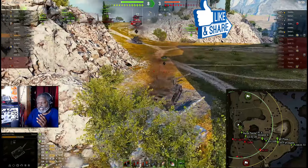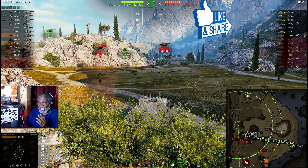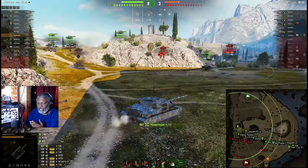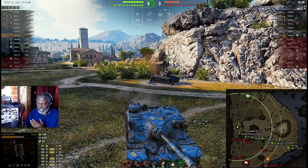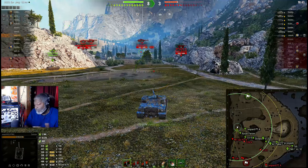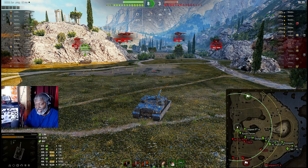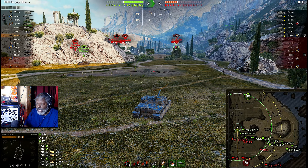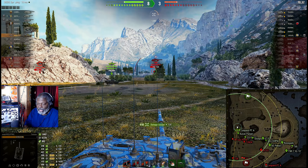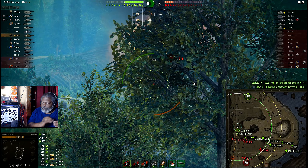Unfortunately a friendly tank basically completely ruined the hull-down position. As soon as he ruined it, it was like — well, I might as well go forward. Remember: if you have a hull-down position, use it effectively, and when it's no longer effective then go forward. Now I'm in the open just waiting for a guy to come out.